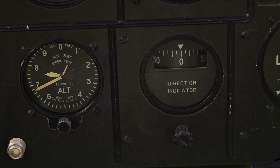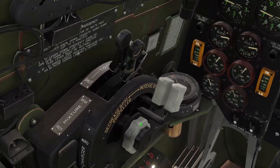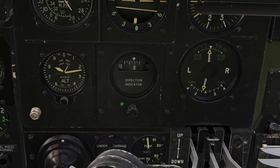The problem with the direction indicator is that since it's not connected to a compass — it's just run off a gyroscope — it can become misaligned over time. Every once in a while you want to double check with the compass to see where you're actually going, and if the direction indicator is not aligned right, you've got to realign it.